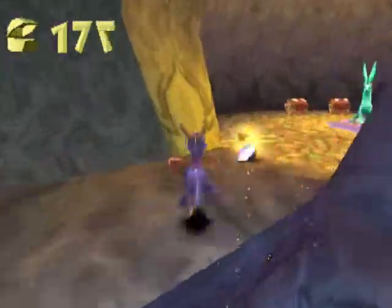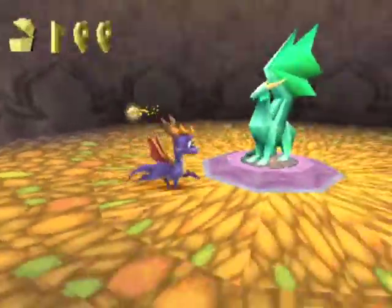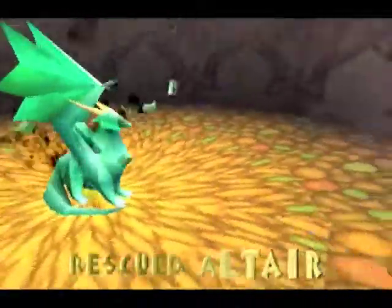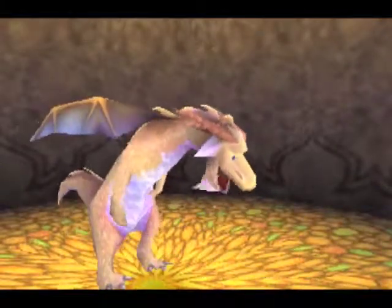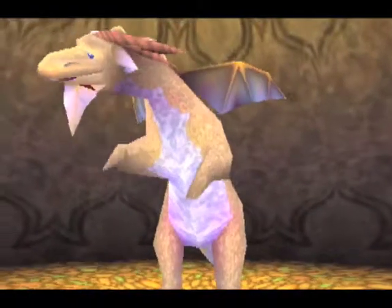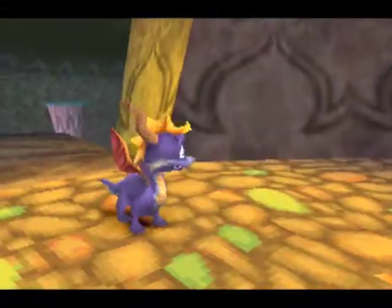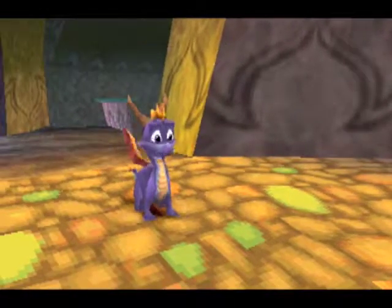In this room to our right is our one and only dragon for Blow Hard. I'm just going to grab him before I move on. The dragon says: 'Thanks for releasing me Spyro. You have no idea how long I've been trapped in crystal.' And neither do I. 'Who are you again?' I'm out of here.